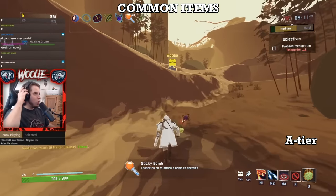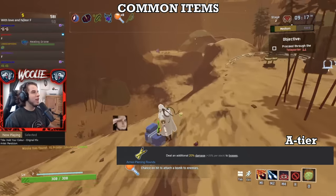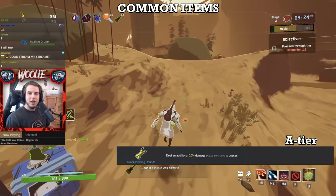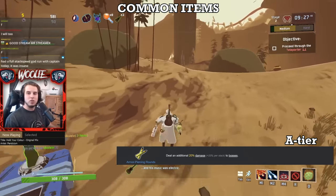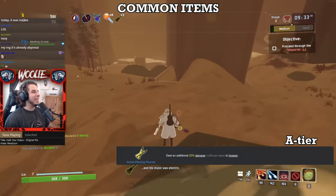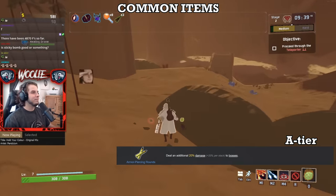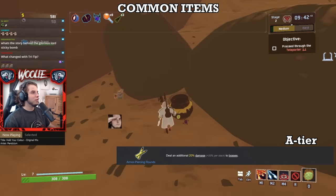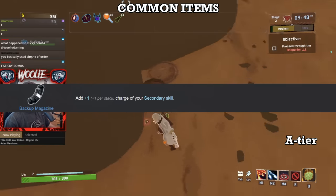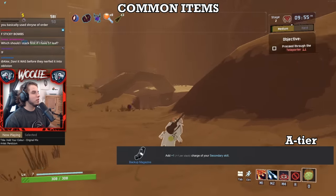Moving on to A tier, we start with Armor-Piercing Rounds. With the addition of the final boss on stage 6, Armor-Piercing Rounds have received an indirect buff and are very much worth taking multiple stacks of early on. They help with regular teleporter fights by significantly reducing the time you focus on the boss and more on the other threats that spawn. Next, Backup Magazine. Every survivor's secondary ability is quite powerful, usually relating to AoE damage in some way, so having additional charges of it is a powerful effect.